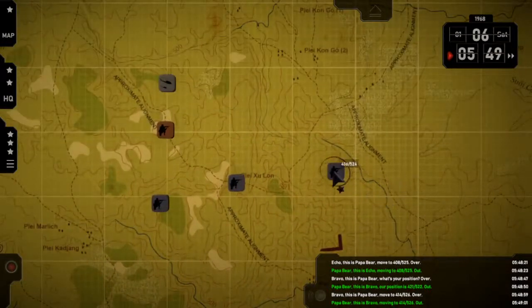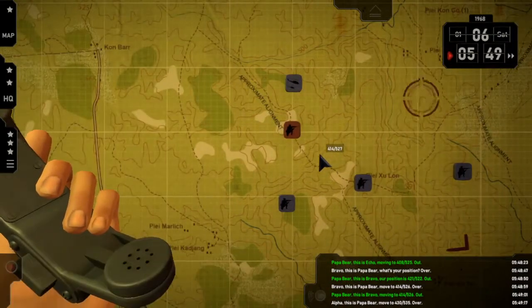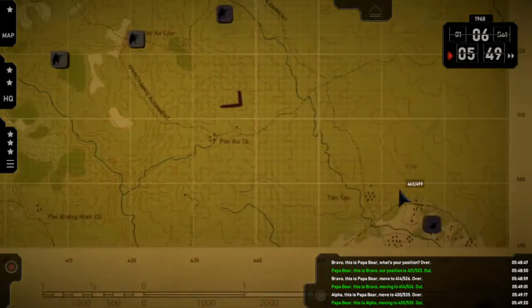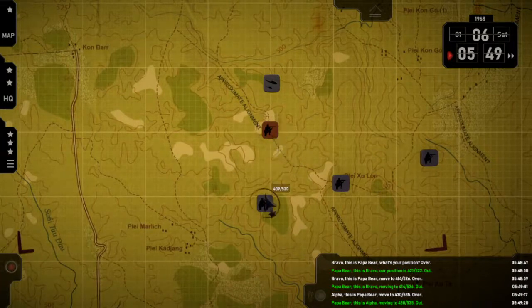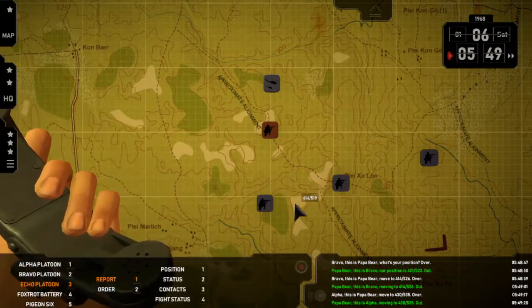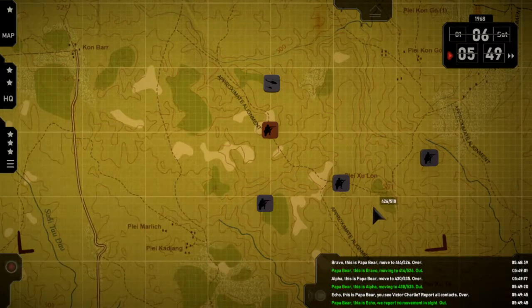Papa Bear, this is Bravo — moving to 4-1-4-5-5-2-6. Out. Alpha — move. Papa Bear, this is Alpha — moving to 4-3-0-5-5-5-3-5. Out. Echo — report contacts. Over. Papa Bear, this is Echo — we report no movement at sight. Out.